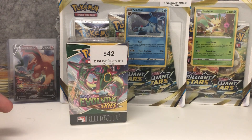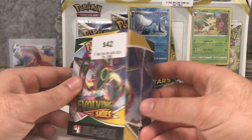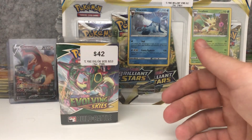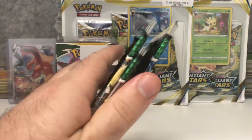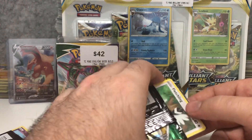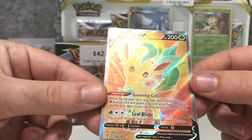Hey everybody, welcome to another pack opening video. In this video I'll be opening up some three-pack blisters of Brilliant Stars featuring the Glaceon and the Leafeon, and also I found an Evolving Skies build and battle kit. There are some cool pre-release promo cards in here as well. I also earlier today opened up 10 Evolving Skies booster packs from EB Games, and we pulled a full art Leafeon which is awesome.